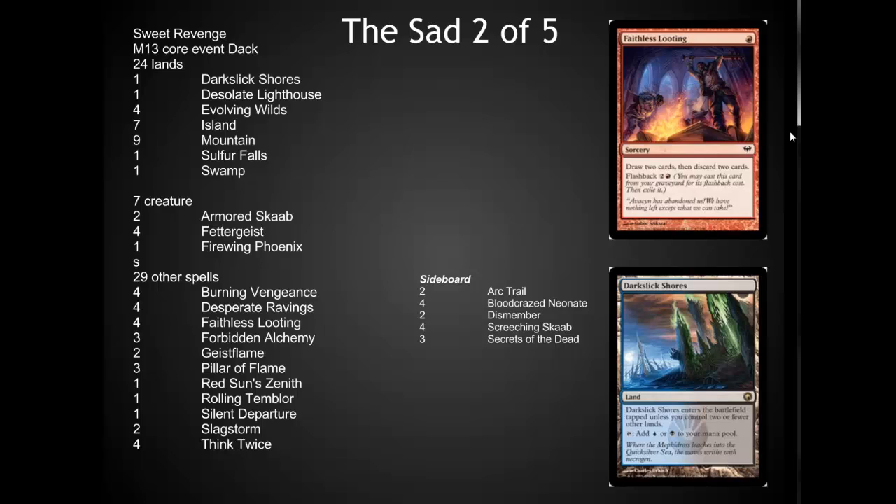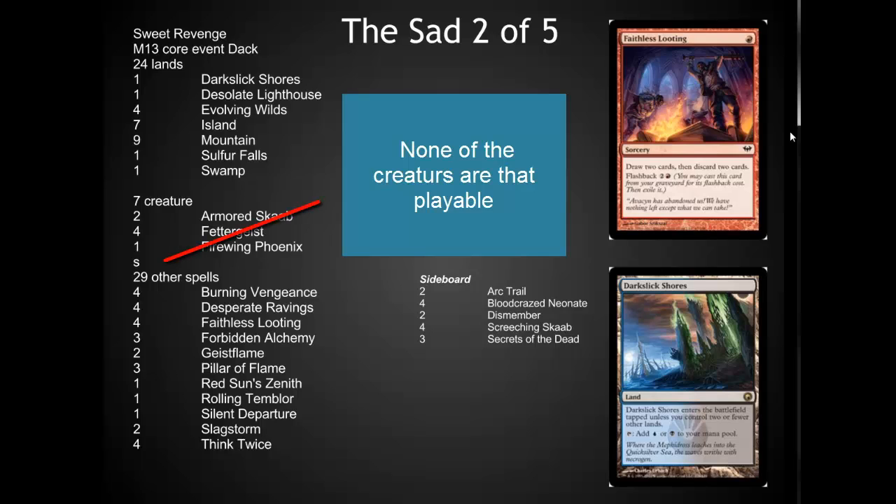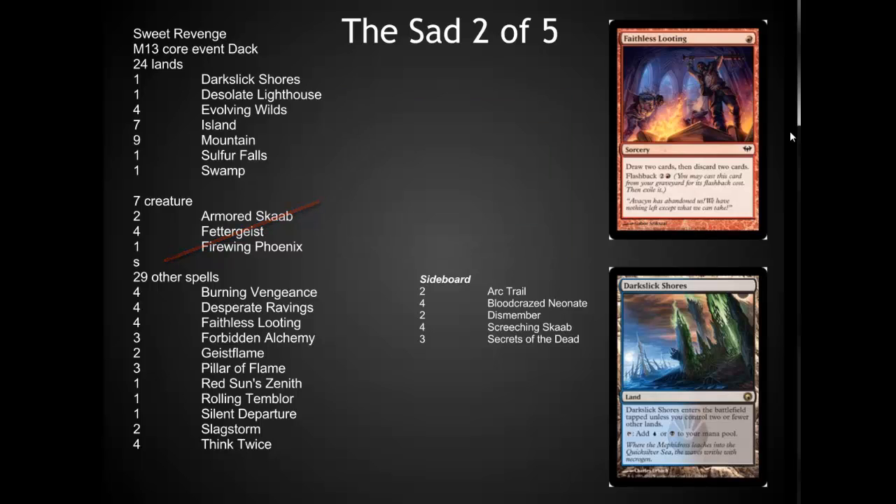The deck that has missed the mark is the Sweet Revenge deck. They're trying to do a three-color burn deck, splashing in some Evolving Wilds and a Dark Slick Shores to allow people to flash things back. I actually really like the theme of this deck, and it could have been done extremely well, but they really missed the mark on putting in valuable cards. The Dark Slick Shores a few months ago was running about $20 a piece, but they're down to about $6 at this point, and that had to be somewhat predicted with cards rotating out of the environment. They also really missed the opportunity to put in some higher-end cards from some of the newer sets.